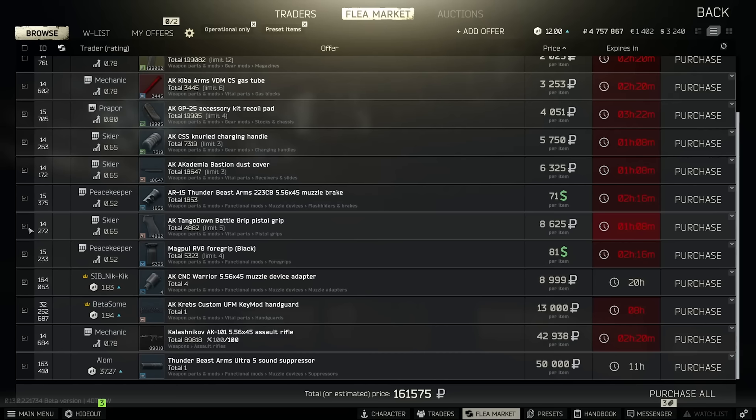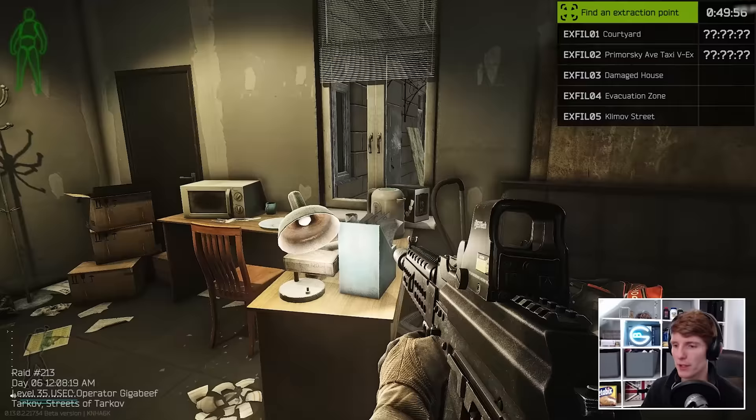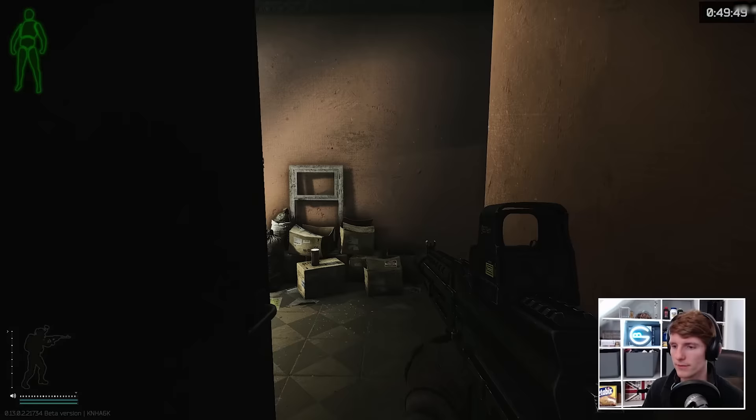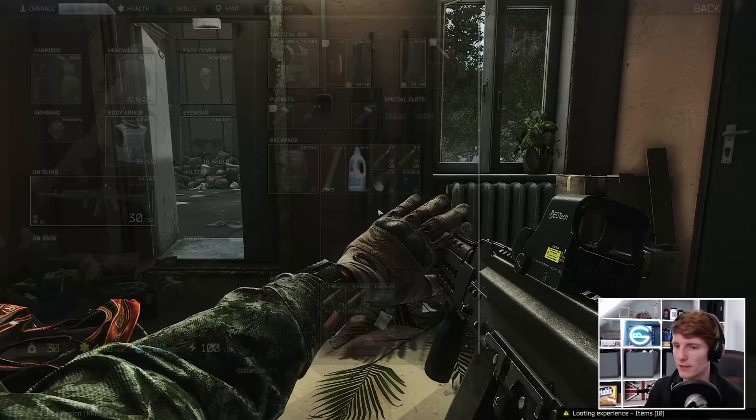Regarding ammo, you do want to be using M856A1 rounds with this weapon, and stacking M855A1 over the M856A1 in your magazines once you can access it at Peacekeeper 4, for maximum effect in raid combined with the longevity of your ammunition supply. So with all that, let's go and check out a few situations to see how it performed.